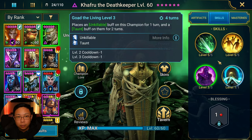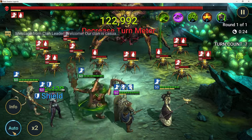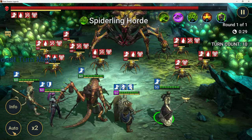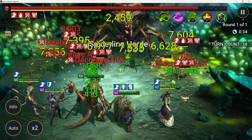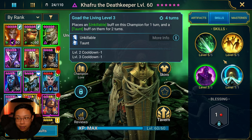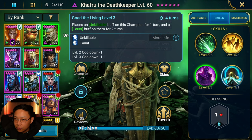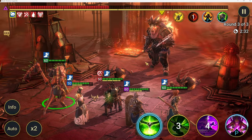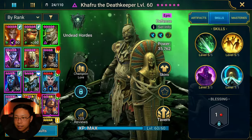His A3 places unkillable and also places a taunt — really handy for something like Spider and Arena, which is basically where I've used him. When you have taunt, your enemies can't do anything except attack Kafru the Death Keeper. They can use any skill they want, so if it's an AoE your allies are still going to get hit, but it's all focused on him — they can't target anybody else. It decreases the damage all allies receive by 10%, like a built-in Bulwark Mastery or a Guardian set without the healing, and then this champion receives that instead.